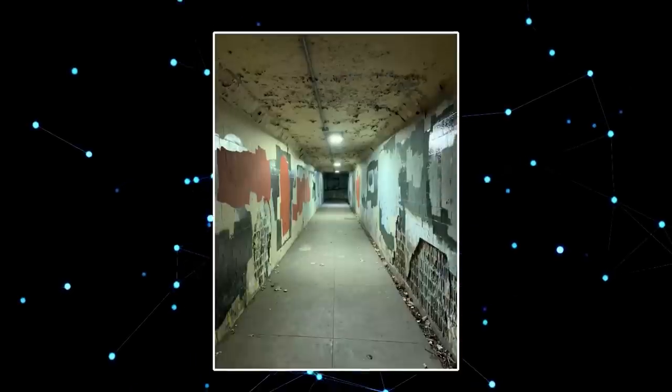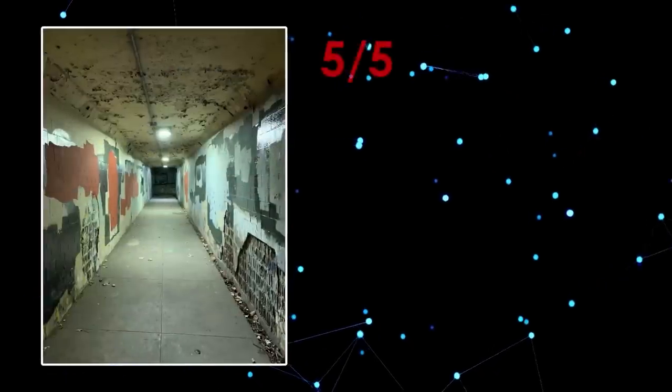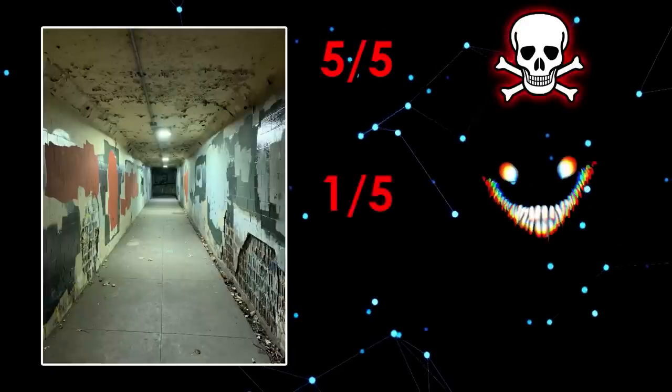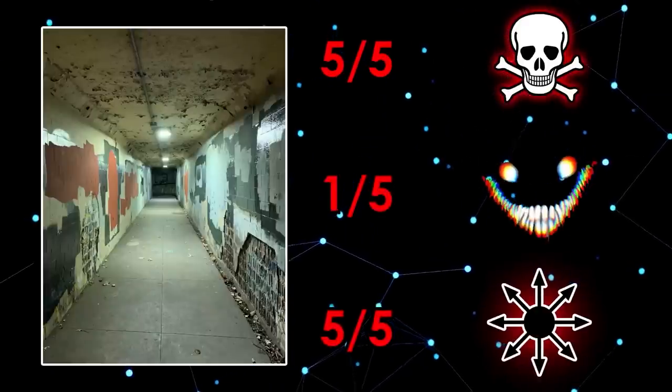Alright, Level 4. Oof, this one's a doozy. Level 4 scores a 5 on difficulty, a 1 on entity count, and 5 on chaos, averaging to 3.6 on the Bassett-Fraser Index.